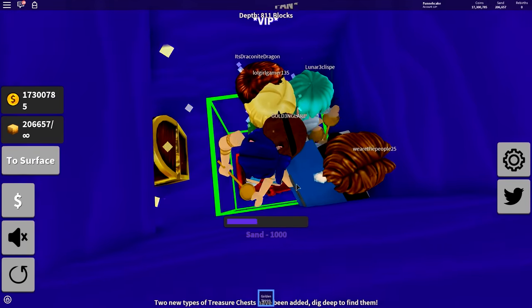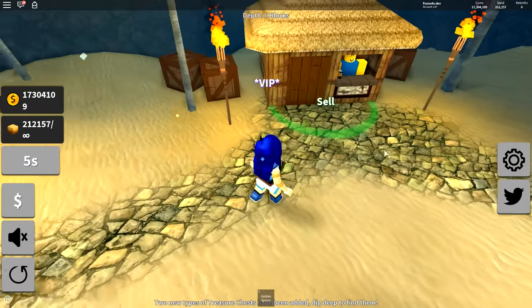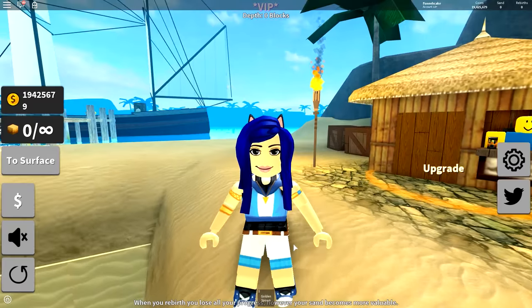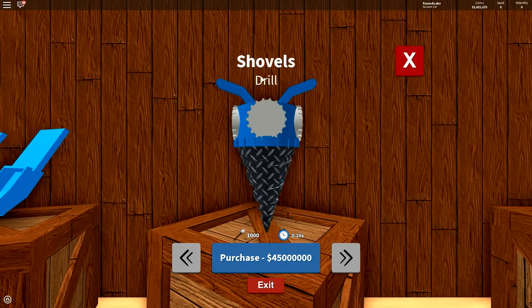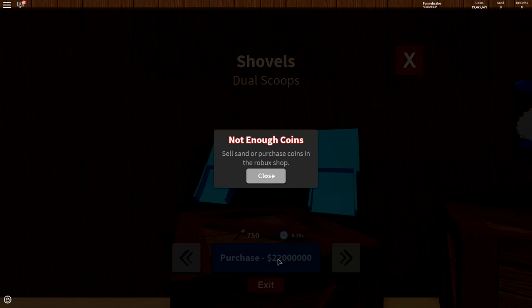Gold spoons, sorry. I'm gonna go back to the surface and sell all of our sand. We have like 212K pieces of sand - let's sell them. Oh look at all that money! Treasure Hunter just released new items, so this golden spoon is now worthless. Let's go over here - we have dual scoops which make you look kind of like Wolverine, we have the epic drill, and the nuke. We're gonna save the nuke for last and let's go for dual scoops.